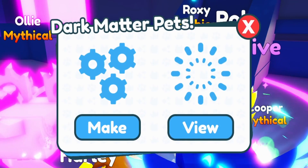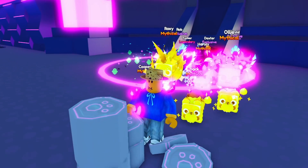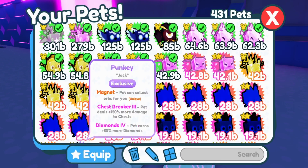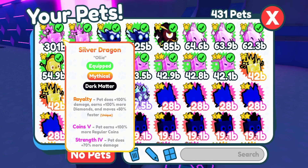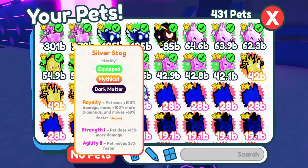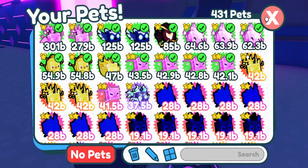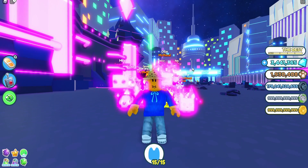Let's go ahead and check this out and see how strong it is. Wow — 301 billion. Not bad at all. My roster of pets right now is looking really good: the silver stack and also the silver dragon, and we also have those exclusive pets too. Pretty good.